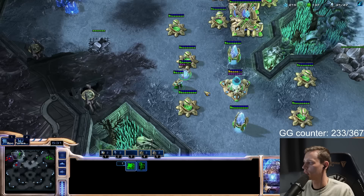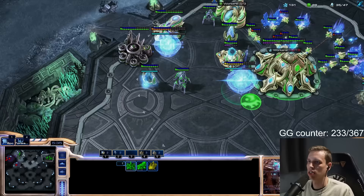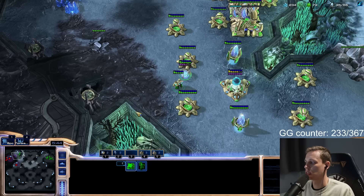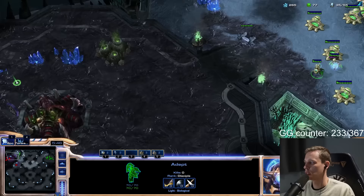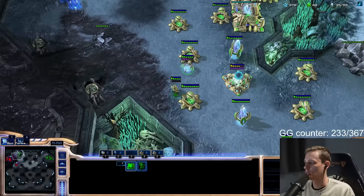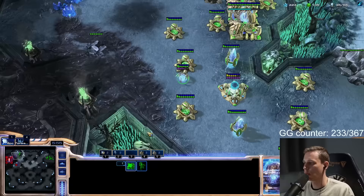Glaives? Yes, glaives. We don't really need this second gas, but we can get it. We are safe at home with the extremely strong wall off — the forge is still undamaged so it's going to take a lot of banelings to break through. Normally we'd be able to afford glaives and everything off one gas, but we got a sentry so we can't. The sentry was on purpose — it's extra scouting info.